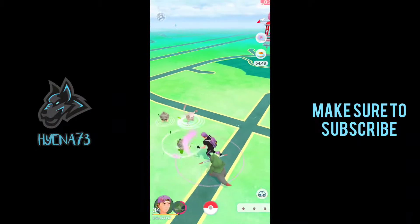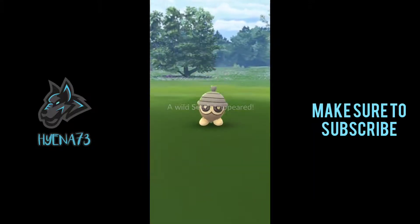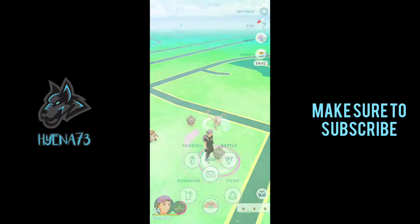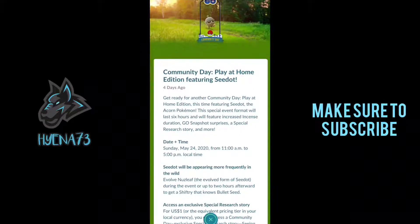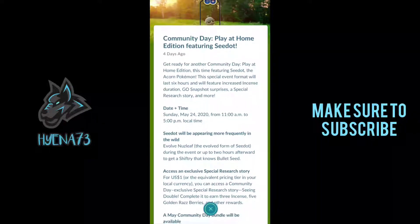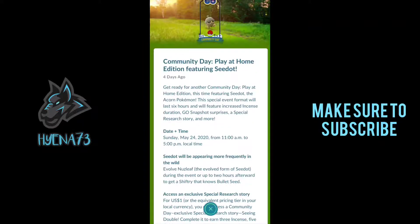By the way, I believe — back to back, no way! Come on, that would have been nice. What was I going to say? I think the special move — yeah. Evolve Nuzleaf, the evolved form of Seedot, during the event or up to two hours after the event, to get a Shiftry that knows Bullet Seed. So make sure you guys get that special Community Day move. I'll catch you guys in the next clip. Let's go.